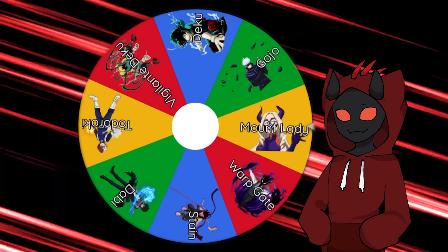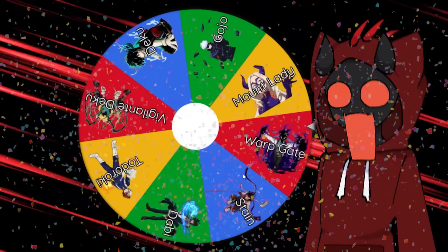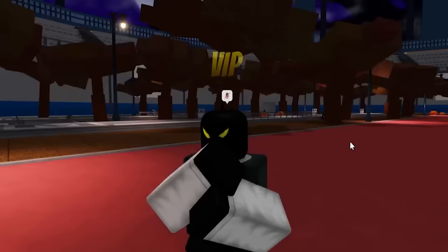Let's go ahead and spin for our first character and see what we can get. Give me something good — demon needs a new pair of shoes. And hey, we got Warp Gate! I was definitely hoping for this one first. And boom, we have now become the Warp Portal villain.